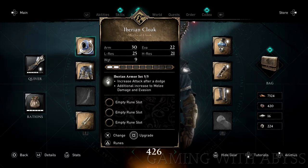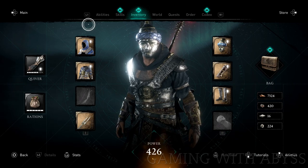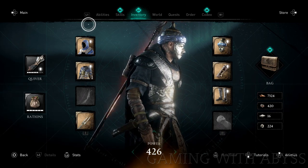Welcome to Assassin's Creed Valhalla: Abyss. In this video, I'm going to show you how to get this armor set. This is one of the four armor sets that you can get from the overseas trading in Dublin.